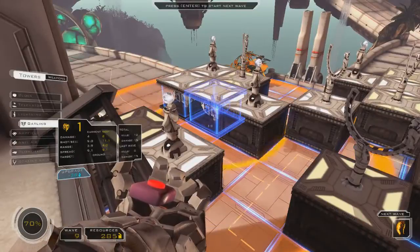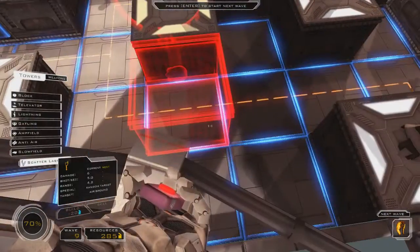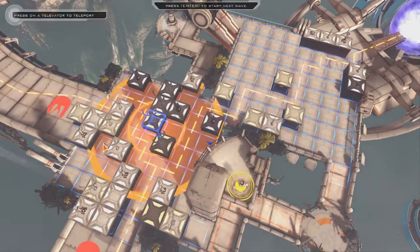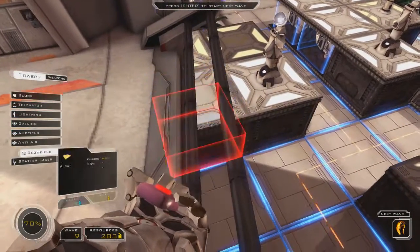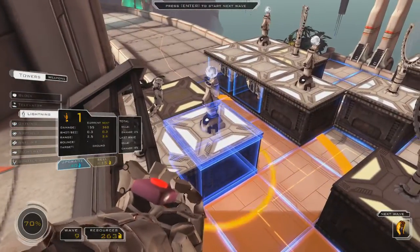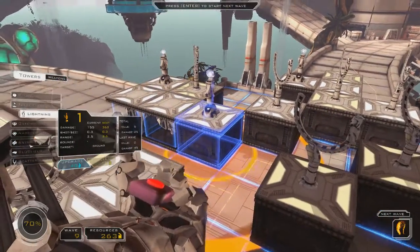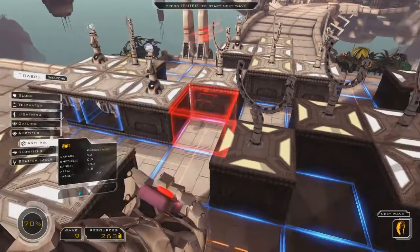What's the upgrade here? Okay, double damage. What can I do to improve here? Probably put another scatter laser here — I think I'll do that. I think I'll upgrade this lightning tower. Scattered power there.